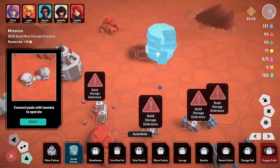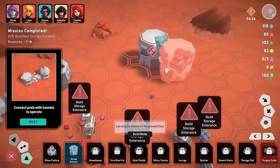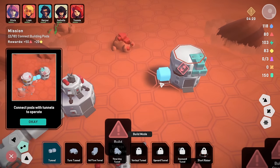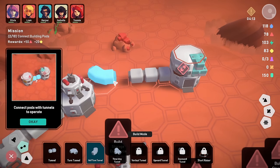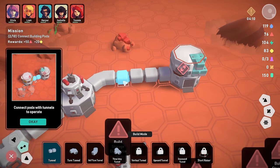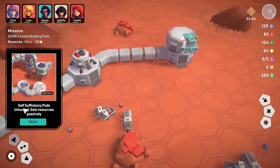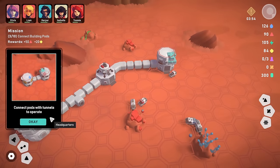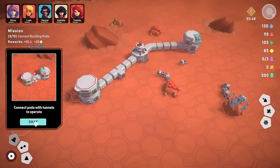That's now connected and they can move stuff into storage. Self-sufficiency pods are unlocked — gain resources passively. That sounds quite good. Connect pods with tunnels to operate — we will do that. Connect building pods — so now do we just need to do some building? Choose a pod and place it on the ground, building pods next to each other. If we build a few more pods we can have 50 building material triangles and 20 conductive materials.